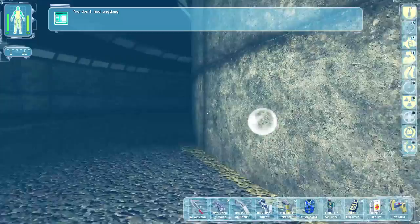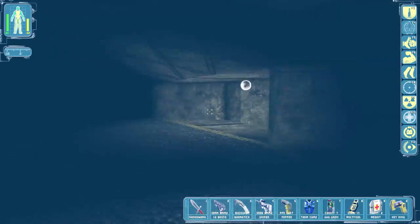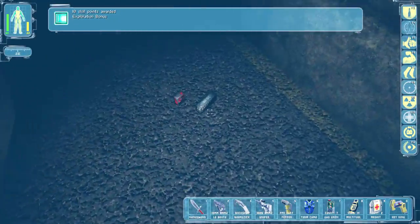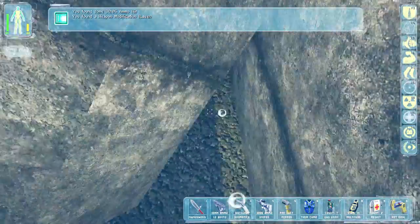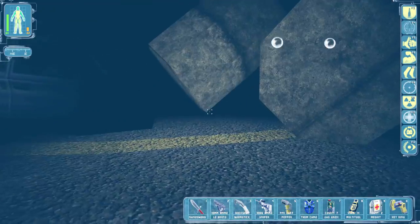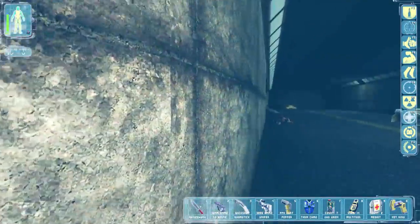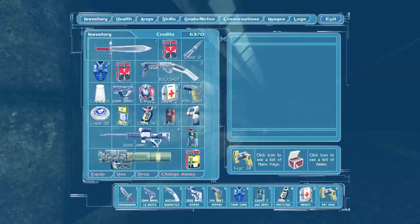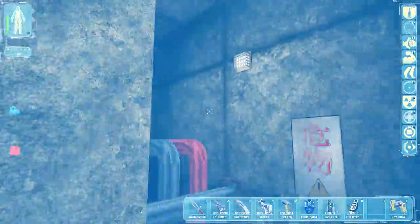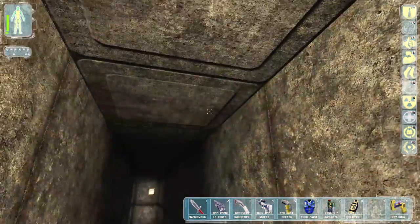I should be able to make it — otherwise I'll just use health packs until I make it back. I'm going to be cutting it closer, aren't I. Nope, we gotta go back. I don't think there's anything else here. Well, I didn't take the aqualung or rebreather. All right, let's just eat some health. Okay, we're good.